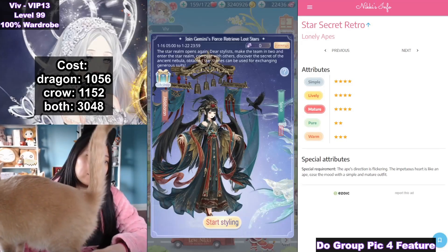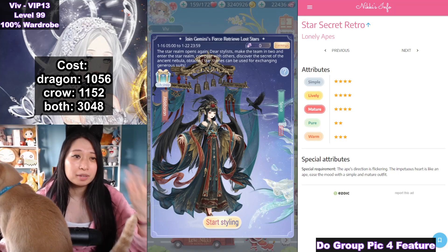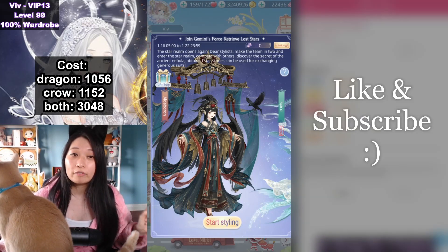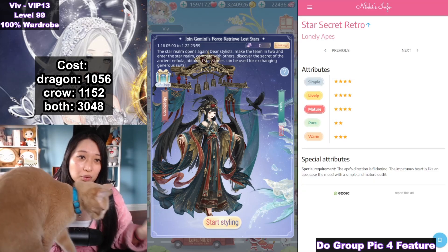Alrighty, it's the second to last day for the Star Secret event. I can't wait for this to be over — give me the next event already. I expect Love Nikki to announce the next event within the next three days. I'm kind of nervous because we are almost due for a hell event.